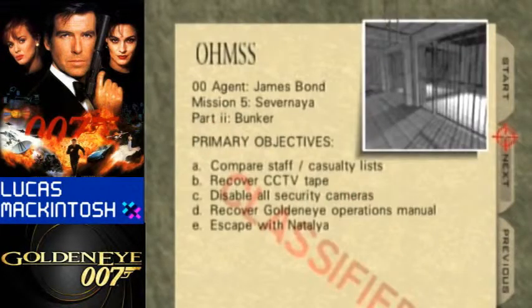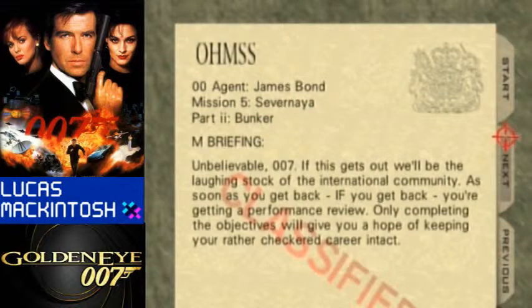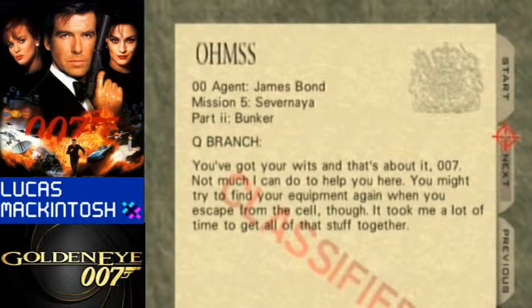Bunker, 00 Agent — we need to compare staff and casualty lists, recover the CCTV tape, disable all security cameras, recover the Goldmine Operations Manual, and escape with Natalya Simonova, who is Bond's cellmate. The briefing says escape is the first priority. M's not pleased: 'If this gets out we'll be the laughingstock of the international community — you're getting a performance review.' Q Branch says you've got your wits and that's about it, though you might find your equipment again once you escape from the cell.